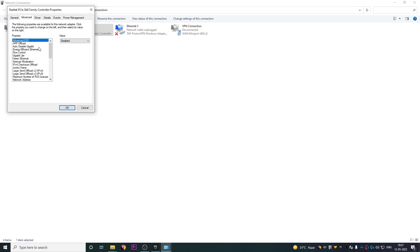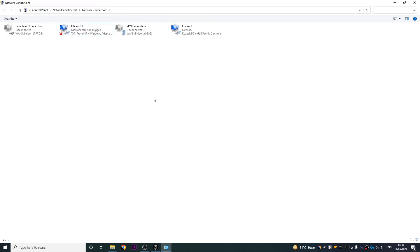On this screen you're going to see a bunch of different options to tweak. Click on Energy Efficient Ethernet — for most of you it's going to be enabled by default. What this option does is it restricts the amount of data sent to your connection through ethernet, so when you disable it you're going to have a free-flowing, totally unrestricted connection. Scroll down and go to Green Ethernet — it's kind of the same, so disable that as well. Scroll down again to Power Saving Mode and disable that too. Then go to Priority and LAN, which is disabled by default, and go ahead and enable it.